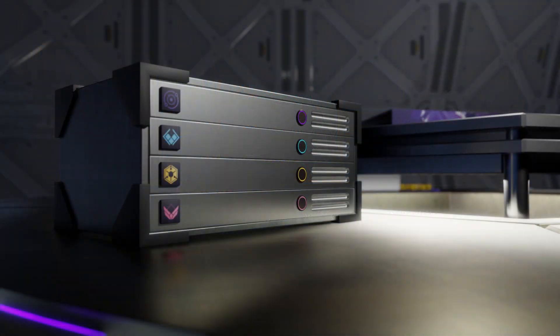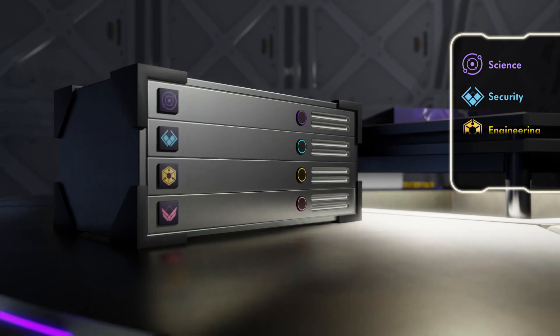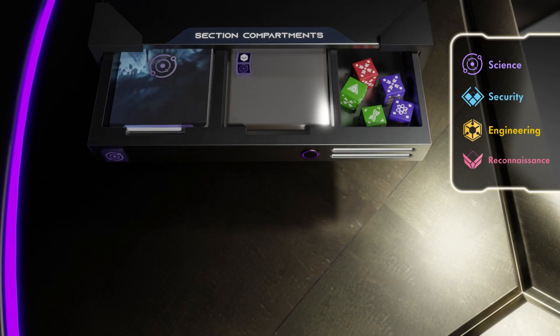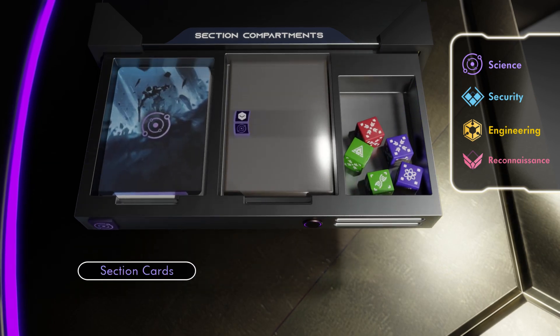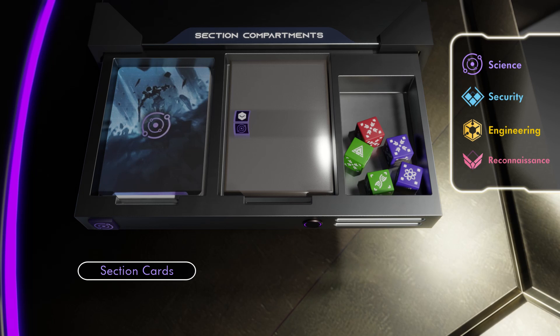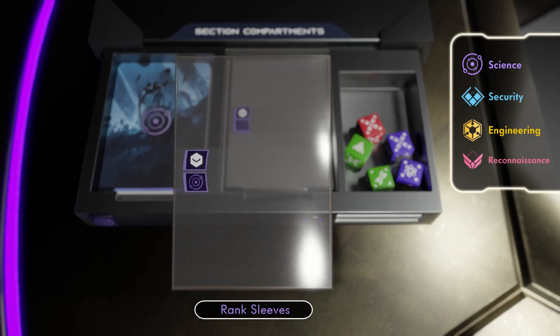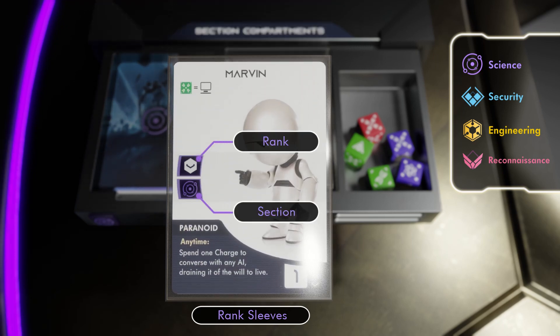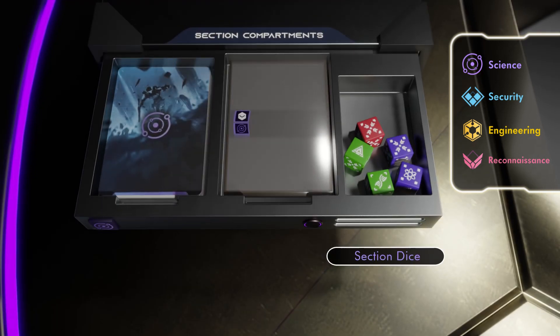Responsibilities aboard the Vanguard are divided into four sections: science, security, engineering and reconnaissance, each with their own section compartment. In here you'll find section cards, rank sleeves and section dice. Section cards are used during planetary exploration to give the away team various skills and proficiencies. Crew members who are active in the game will always be placed in one of these clear plastic rank sleeves designating both their section and rank. Section dice, which have three colors and a variety of icons, will be rolled to perform various checks.